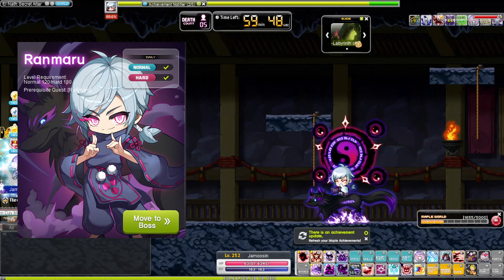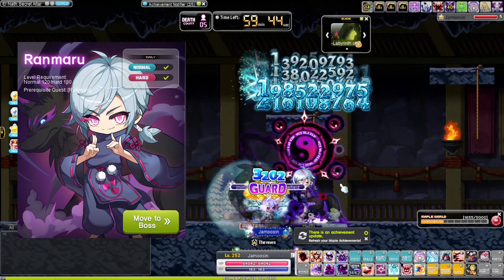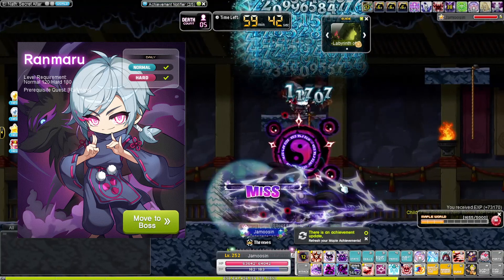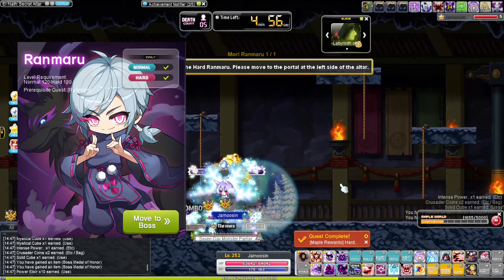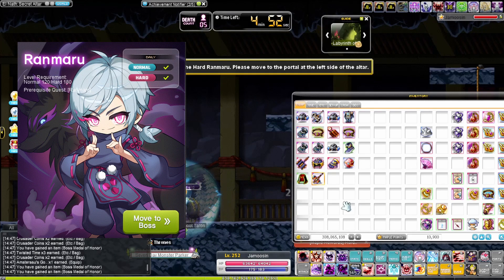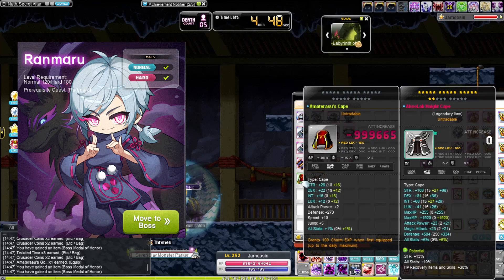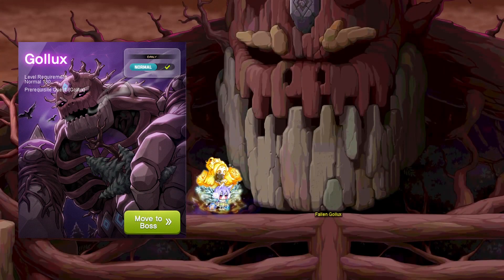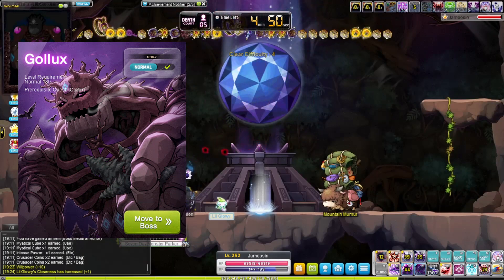Hard Von Leon can be cleared for his accessory drops — the necklace, earring, and ring — which provide 60 charm XP each. Hard Renmaru can be killed for Amaterasu equipment, which gives 100 charm XP each. A quick tip: also keep an extra copy of each Amaterasu piece on hand, as it helps bridge the gap between level 140 equipment and level 160 Absolab gear to transfer epic potential and Starforce at a much cheaper cost. Also, Gallix can be cleared for accessory drops that give 100 charm XP each.